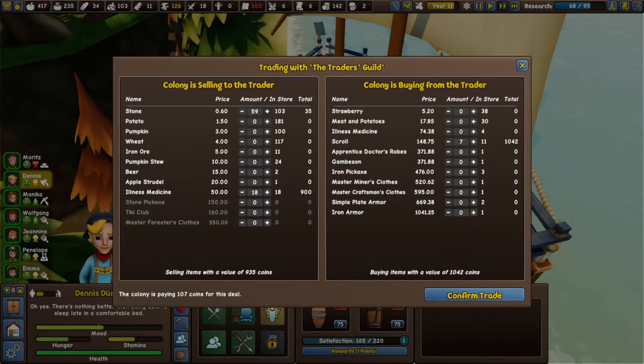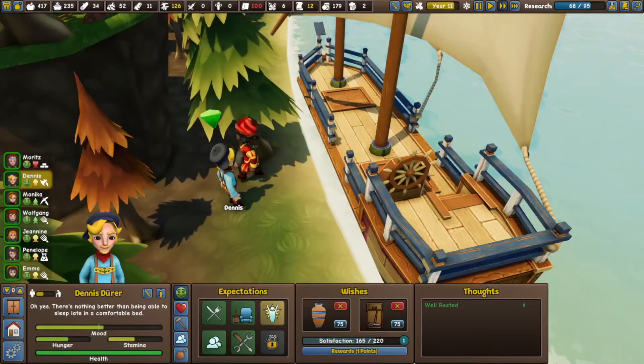We'll trade all of our illness medicine. Don't want to trade our food away — let's trade some stone, maybe. I also don't want to trade our coins away. I think people are going to start expecting to be paid soon, so we'll want to have some coins in storage. What if we just get six scrolls and keep some of that stone for ourselves? Let's not trade quite all of our stone. That sounds pretty good to me — let's do it.